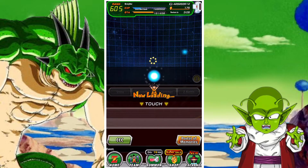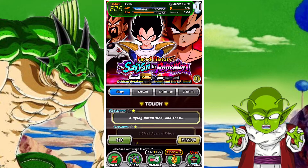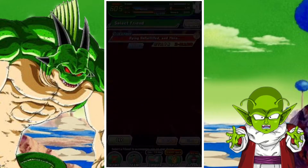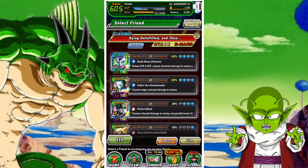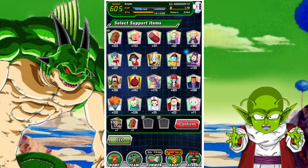We're going to look at how to get the frog support item, but the first thing you need to know is you can choose any stage. I'm choosing stage five of the Saiyan Rebellion stage here, and if you go to your support items you can see the item you need to use is the frog.